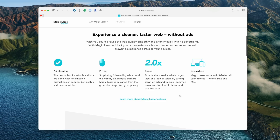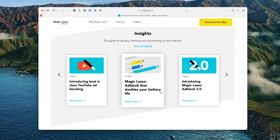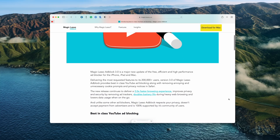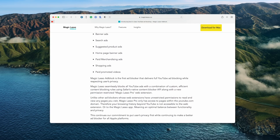It blocks all intrusive ads, trackers, and annoyances, letting you experience a faster, cleaner, and more secure web browsing experience. And unlike some other ad blockers, Magic Lasso respects your privacy and doesn't accept payments from advertisers. The app also now blocks over 10 types of YouTube ads, including all video ads and pop-up banner ads. Join over 200,000 users and download Magic Lasso Adblock for free from the App Store or via www.magiclasso.co. As a special thank you to Apple Insider viewers, use the link in the description or pinned in the comments to get one month of free access to all of the app's pro features. Thank you again to Magic Lasso Adblock for sponsoring this video.